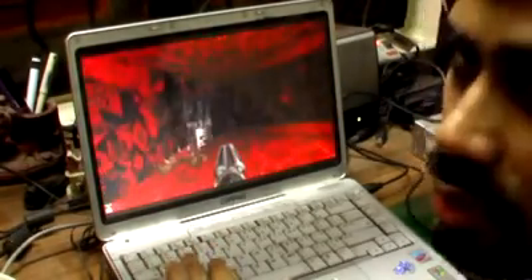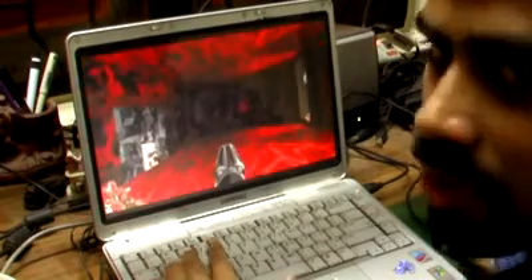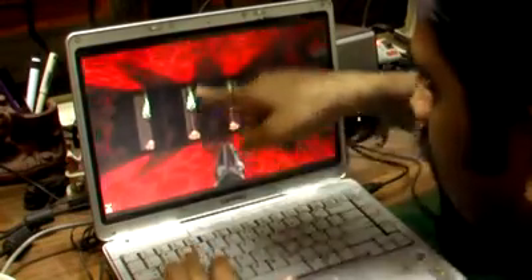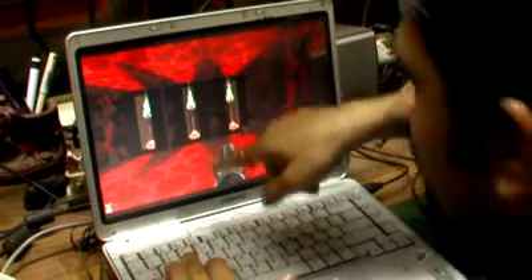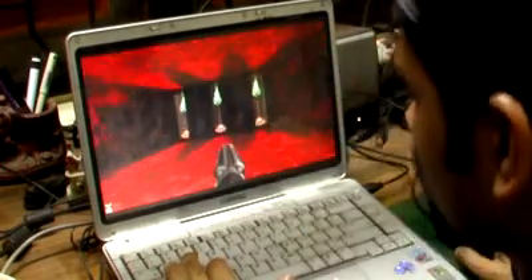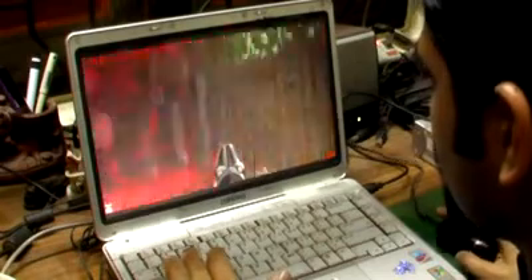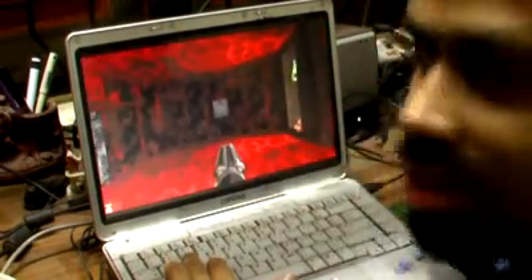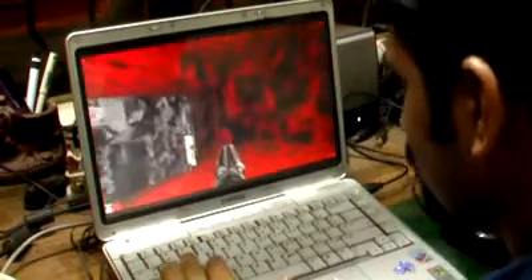There is one more secret over here. This particular light over here is flickering, so you press this and a switch is revealed. I will come back to this later on and tell you what this switch does.